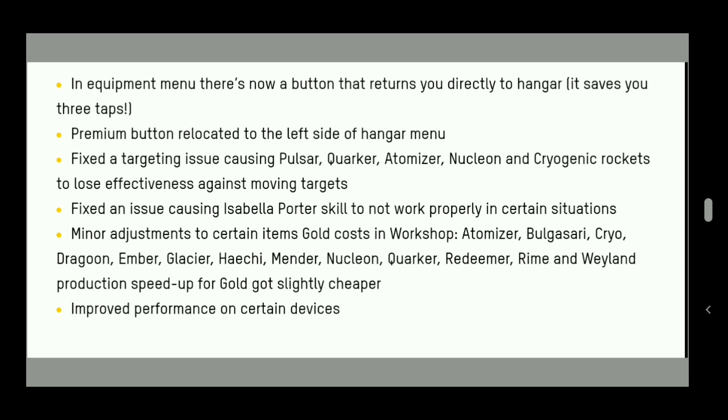Minor adjustments to gold costs in the workshop — great news for free-to-play players. Items including Atomizer, Balsari, Cryo, Dragon, Ember, Glacier, Hemader, Nuclear, Quarkor, Redeemer, Rhyme, and Wellspring have had their production speed-up gold costs slightly reduced. It was around 350 and may now be around 300. This is a very nice gesture from Pixonic.